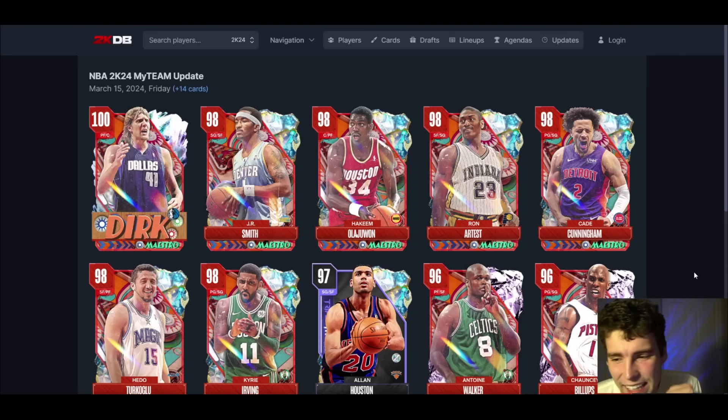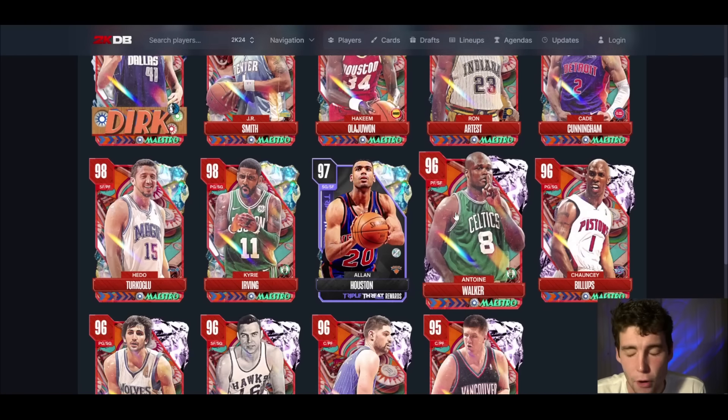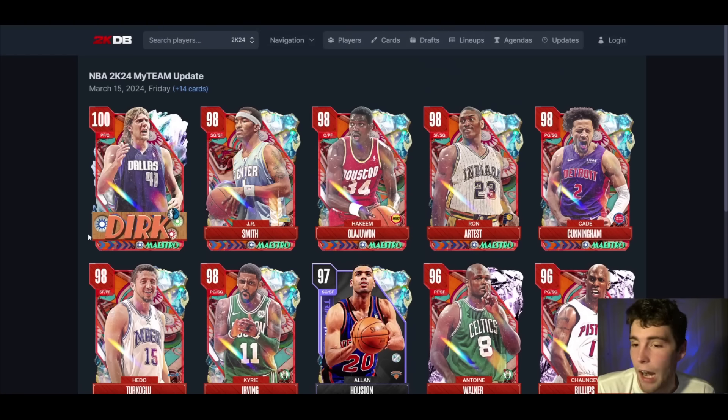It's Tybeck here with another video. Today we're going over every new Maestro card added to NBA 2K24 MyTeam, as well as the triple threat online reward Allen Houston. I'm going to focus mostly on the Pink Diamonds because all of the 100 overall and Galaxy Opals are hidden behind gambling — something I personally don't like. I've got 1.8 million MT on my main account but I'm not spending it on packs.